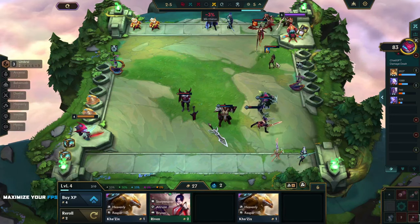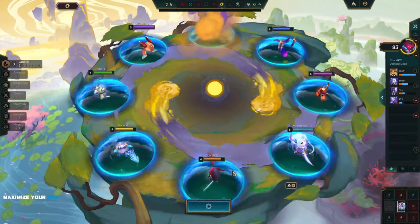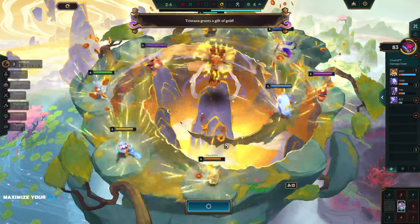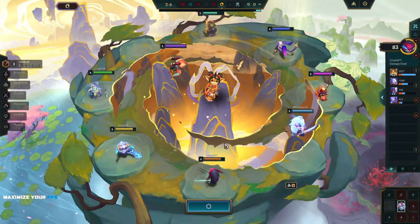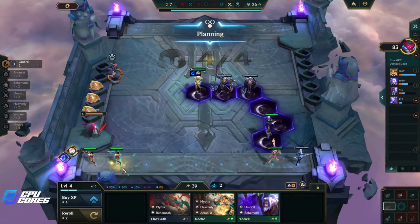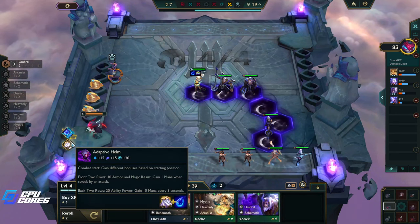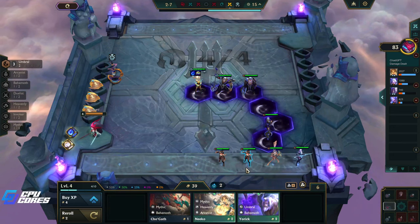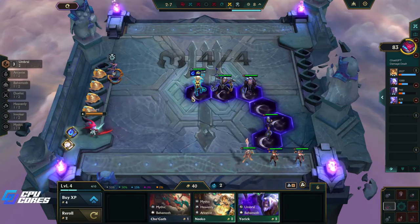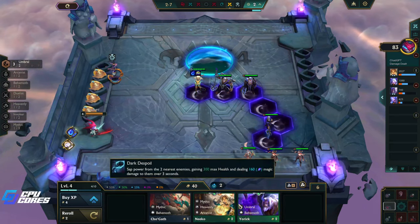We got wrecked by a bunch of two-stars and a Zyra with an Archangel, so that's fair. I got a gift of gold — okay, that's good. That works for me, I'll have some coffee. Got some more Umbrels, but I think I'm taking these. These items aren't ideal — Adaptive Helm is okay on any unit — but I really want the HP. I'm gonna go this for the 40 gold. I'll keep the Umbral in for now and hope something happens.